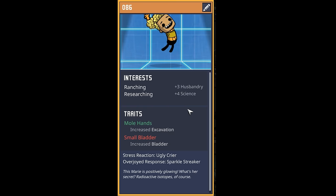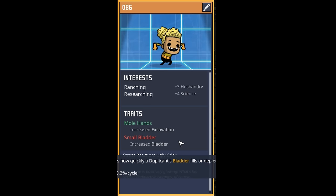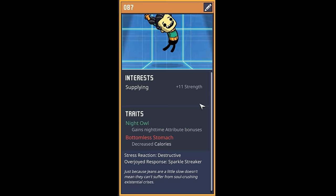And we're back to the no-name dupes. This one's pretty simple — they like ranching and researching, they have mole hands, and they have an itty bitty little bladder. Welcome to the colony, duplicate number 86. The next one really enjoys supplying and is a little bit of a night owl — welcome to the colony, dupe 87.